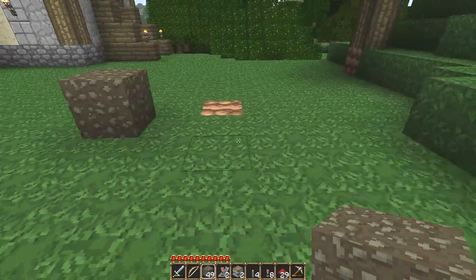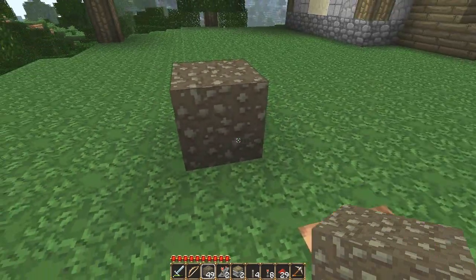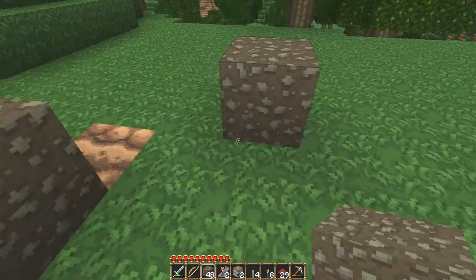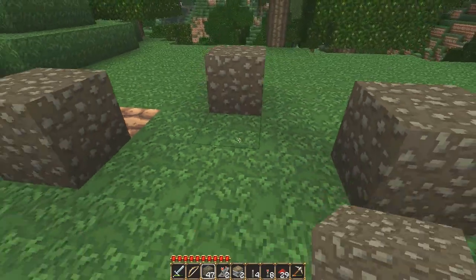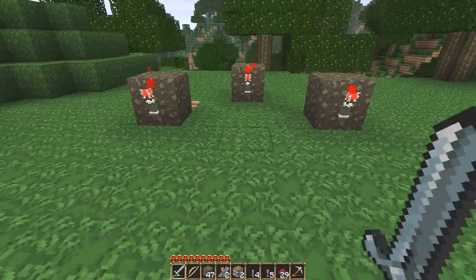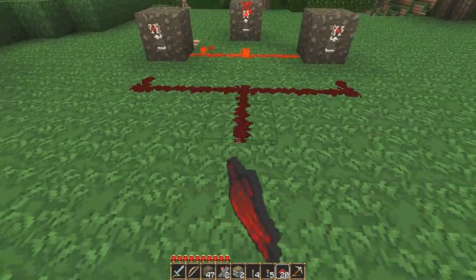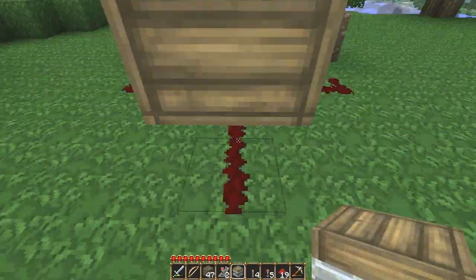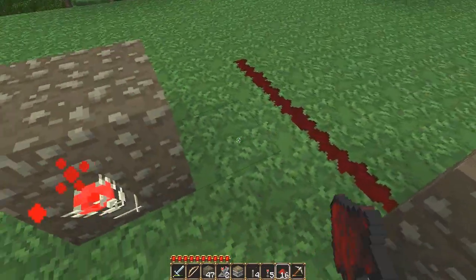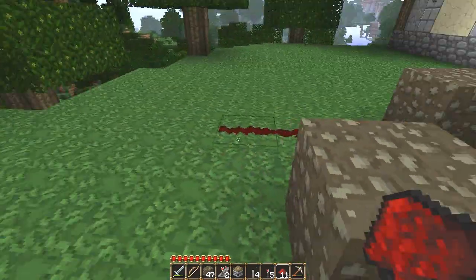The first one I'm going to build is just to show you how the circuitry works. You put a block down, then go diagonal one space in the middle, and same thing on the other side. You're going to put torches on all three of these, then put redstone dust going in between the blocks as well as in between the torches. This is going to be your output. Your input comes from behind these blocks — one line into each block — and your output connects wherever you need it.